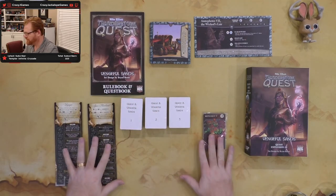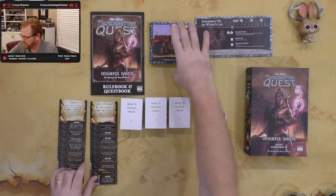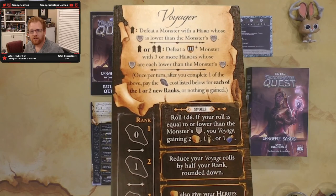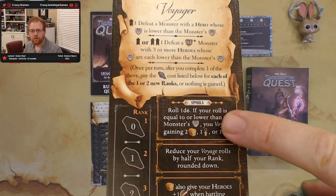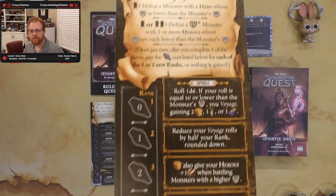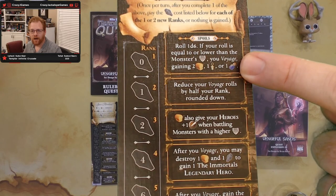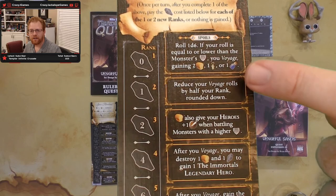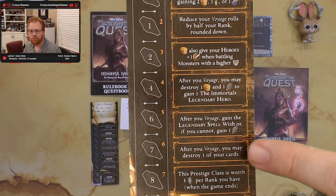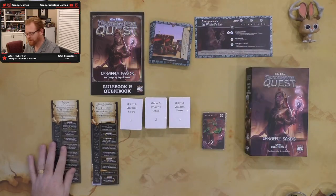The quest book covers all the pieces. Let's start with the prestige classes. One of them is the Voyager, which has a 'voyage' mechanic — you succeed by rolling on a d6 lower than a monster's level to get perks. As you go further down, your perks get better, and there are certain things you can do to improve your chance. It's like going off on a quest.